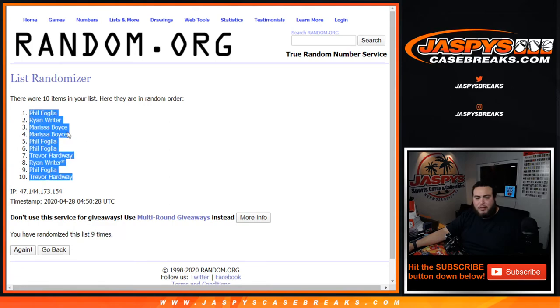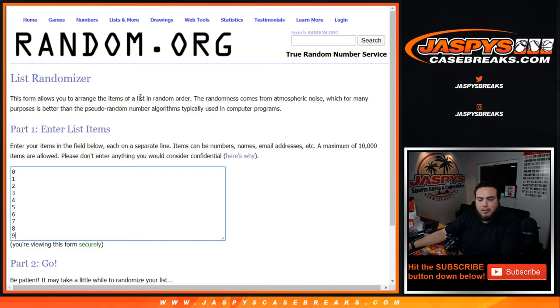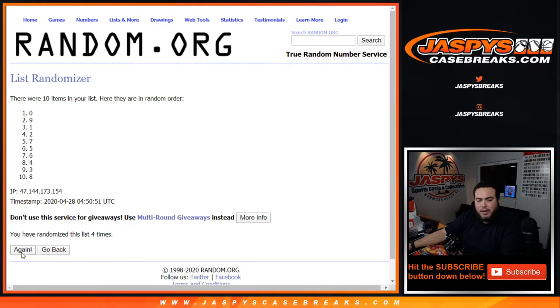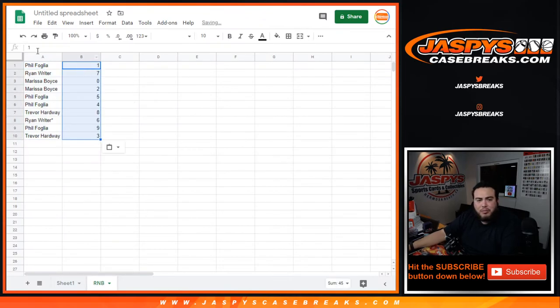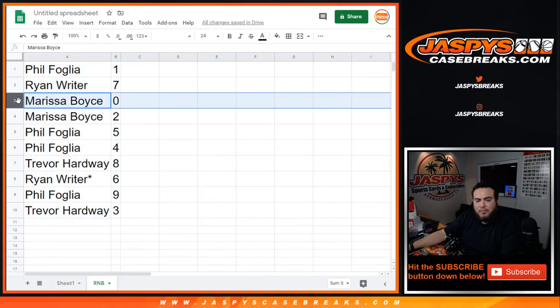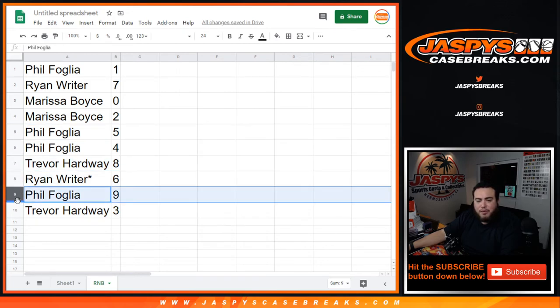Phil, Dona, Trevor — let's put you here. This is the random number block, nine times. Zero through nine. One, two, three, four, five, and six. Zero gets any and all redemptions that pop out of this break, if there are any. So Phil, you have one. Ryan with zero, Marissa you have zero — so any redemptions will be yours as well — and two. Philip, sorry, five and four. Trevor with eight. Ryan Writer with six. Last one: Phil with nine and Trevor with three.